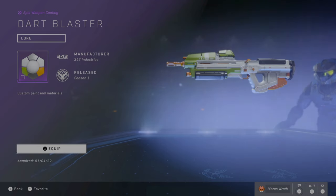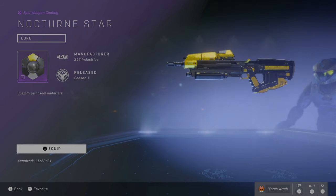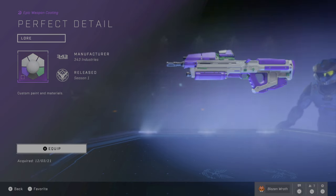Next is the Dart Blaster Coating. You get this by purchasing the Nerf Assault Rifle Dart Blaster from Nerf. I think it goes around between $40 and $50, and you get a code for it and can have it in-game. Next is Nocturne Star — same as the Hammer Time Armor Emblem, they both come from Rockstar Energy Drinks. So just buy a Rockstar drink, probably get a code, and you get this coating. Next is Perfect Detail — I believe you get this from purchasing Halo Infinite toys from Jazwares. You purchase a toy or multiple toys from them, and you get this coating.